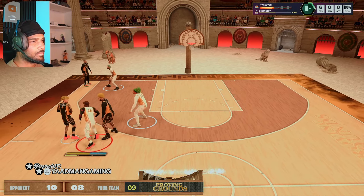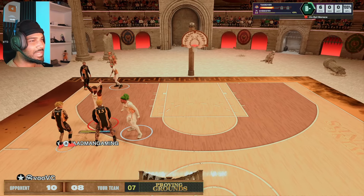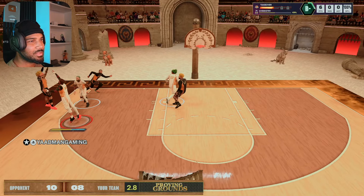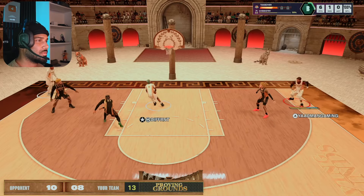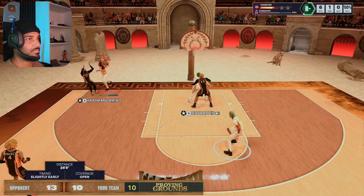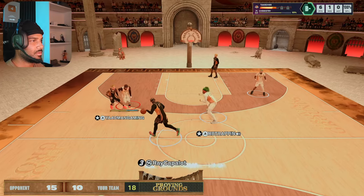So enjoy this little gameplay with the lockdown, and then I'm going to take you out to the rec center with the randoms where I was using my 6'6 PG. Still a brand new build — made it two days ago. I dropped the build video. But right now, this is my 6'6 lock. Y'all already seen this. Enjoy this little Proving Grounds gameplay real quick.